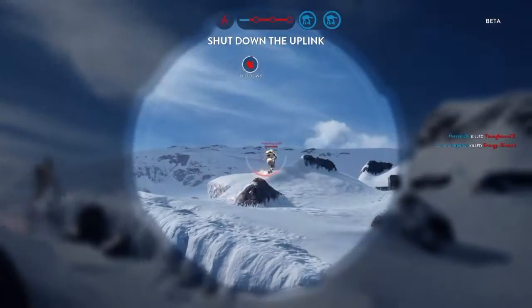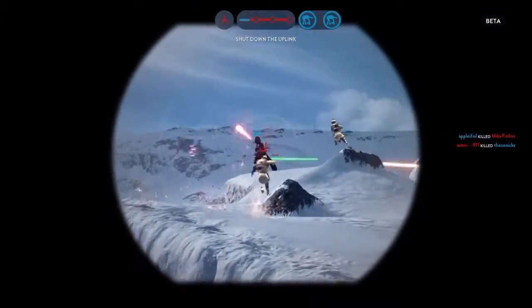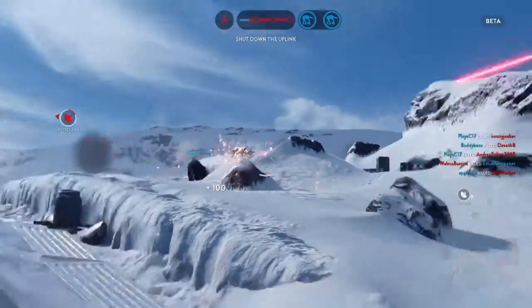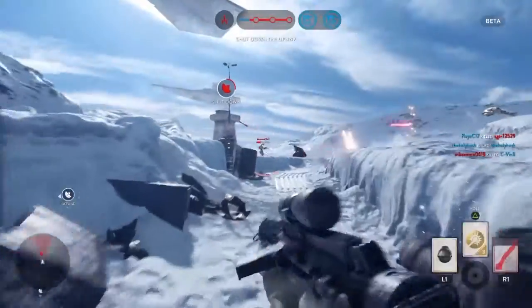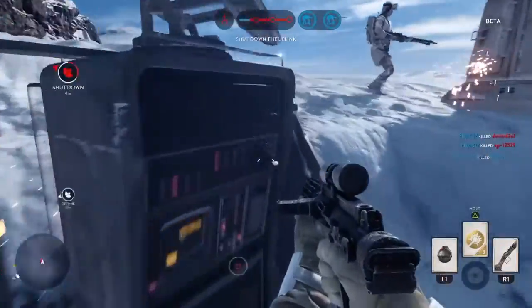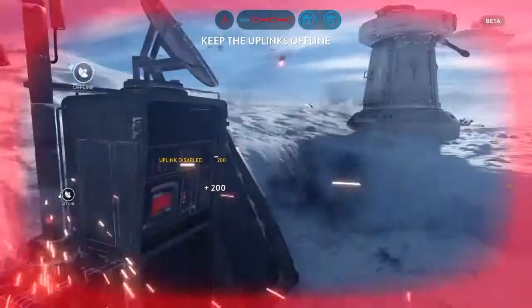The Uplink Station has been activated by the Reds. Must be activated in order to stop the wide-wing attack. The Bastards entering the zone. Rebel uplink interruption.